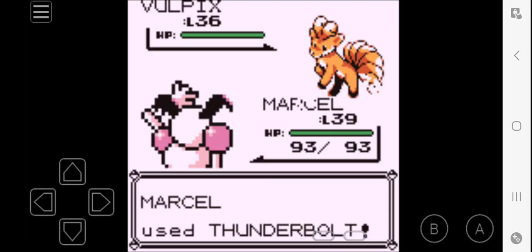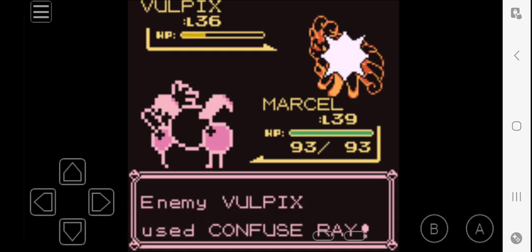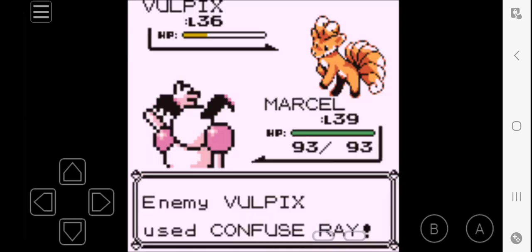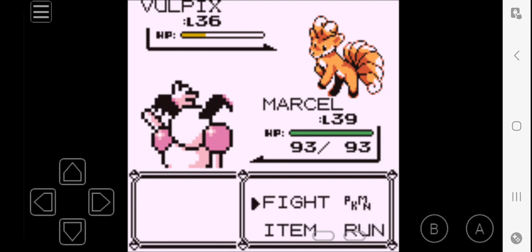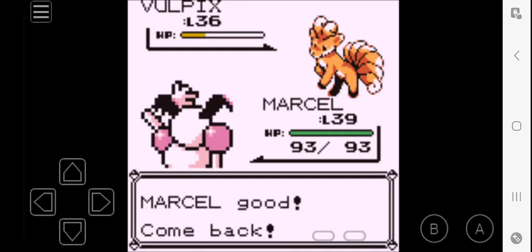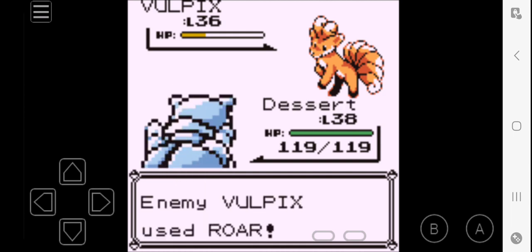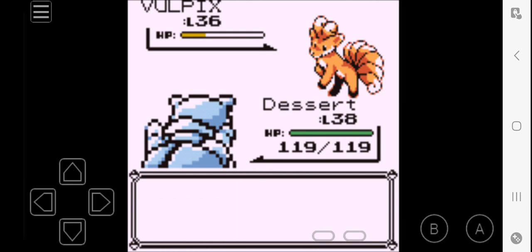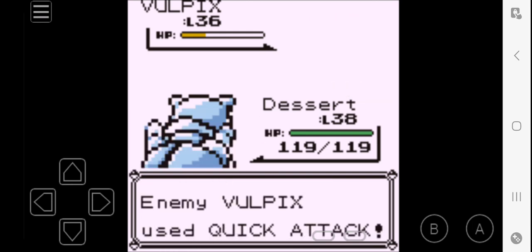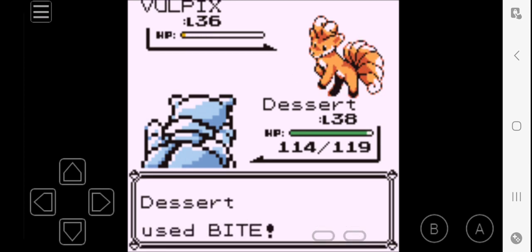I think I'll just use Thunderbolt. Alright, so we're gonna have to switch because I'm not dealing with confusion. We'll switch to Dessert — I don't really think Vulpix can do anything to him. Roar does nothing in battle, so we're just gonna bite. Quick attack — it's not too bad. Sorry about that, gotta clear my throat.